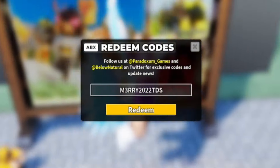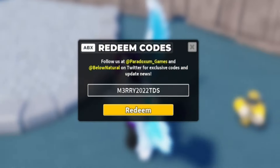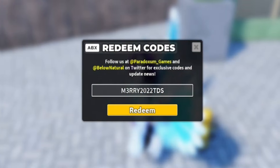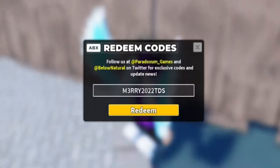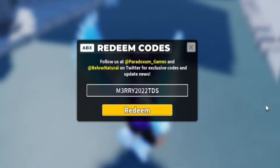Now, these codes that give you skins — you are going to have to have the towers first, because if you don't have the towers and try to redeem the skin codes, they simply won't work. For example, you need the Scout Tower to redeem that code, or the Militant Tower for certain others, so just keep that in mind.